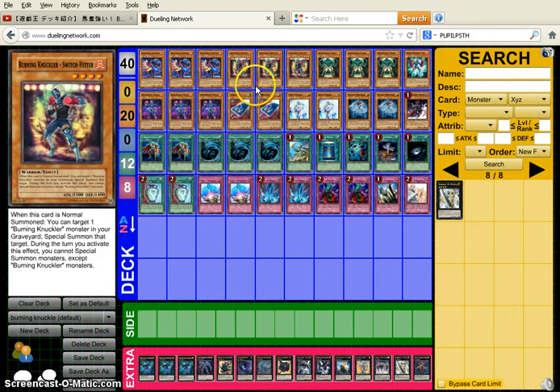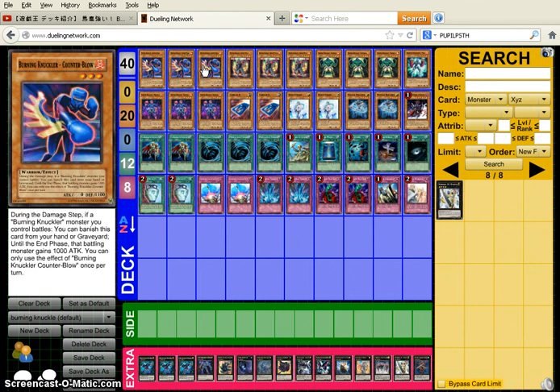I'm going to read out the cards since these cards are fairly new. Triple Counter Blow — during damage, if a Burning Knuckle monster you control battles, you can banish this card from your hand until the end phase. That battling monster gains 1000 attack. You can only use the effect of Burning Knuckle Counter Blow once per turn. This is basically your 'Honest,' and this card is just so good. It won me so many games. I really love this card.